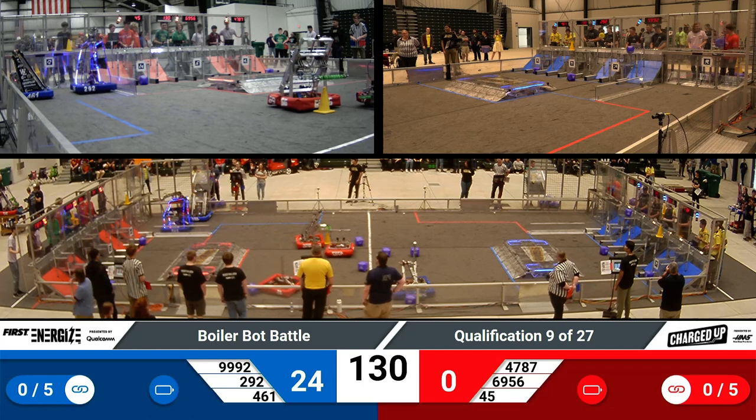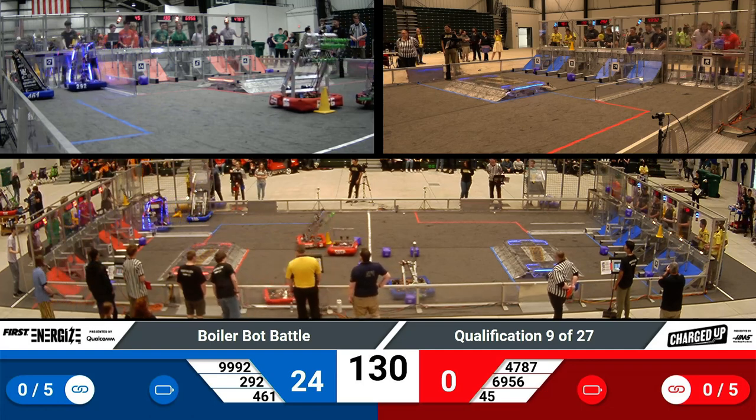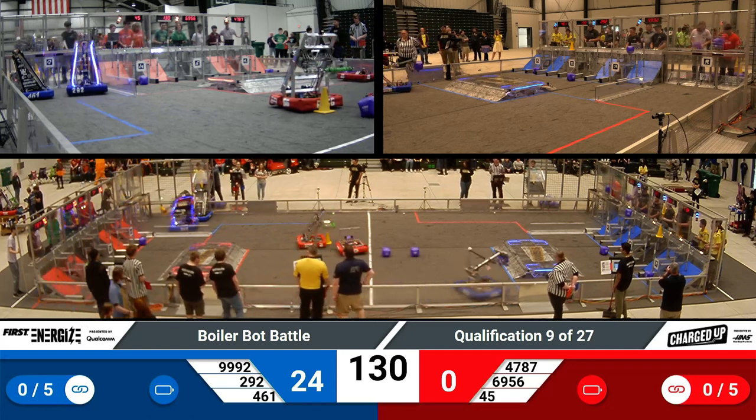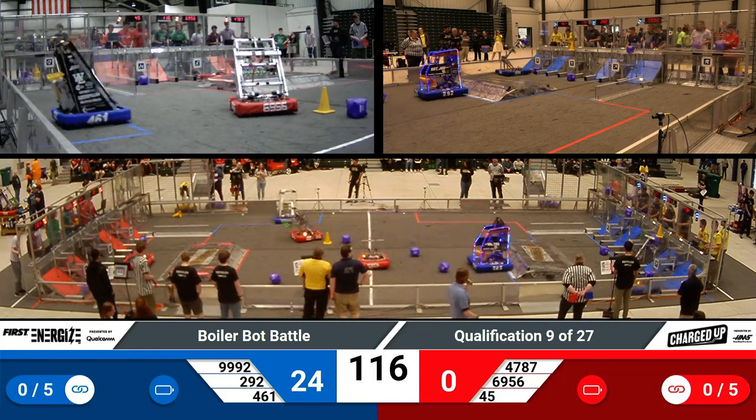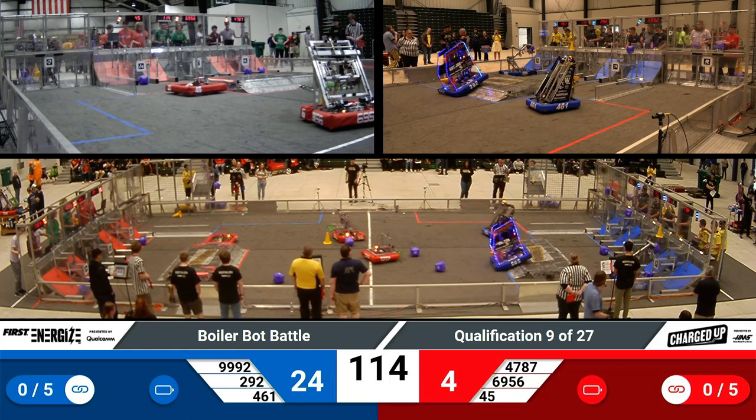47-87 moving around the center of the field, using their unique grabber mechanism to pick up cubes from the center of the field. They'll probably deliver those into the bottom of their grid station for two points per Alliance.